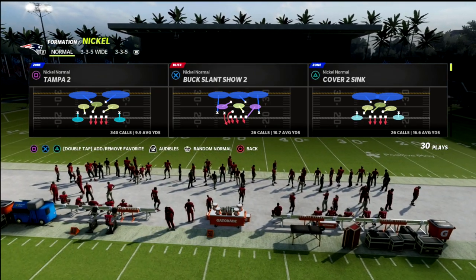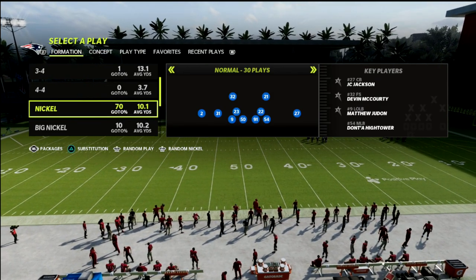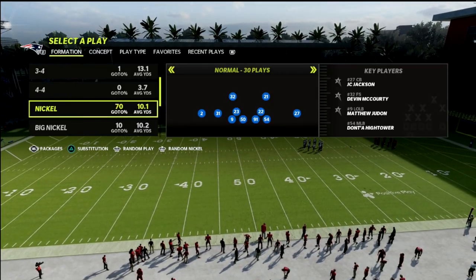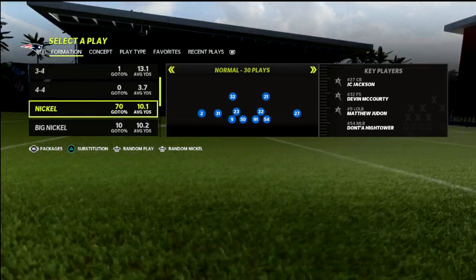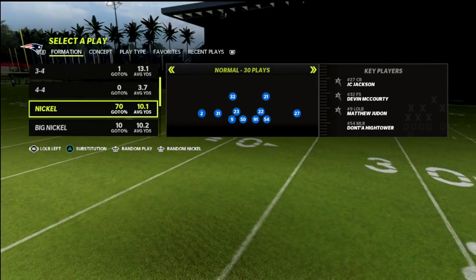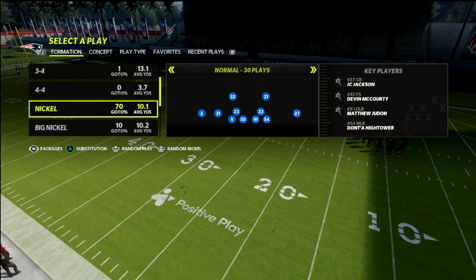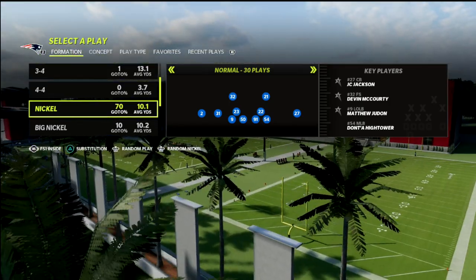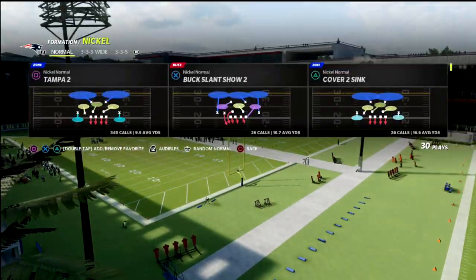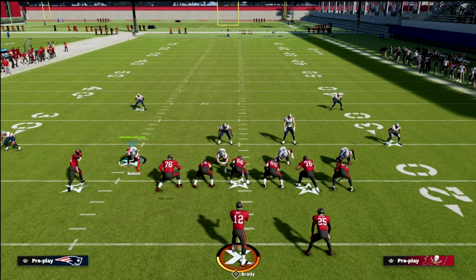What we're going to do with this defensive package is primarily just a base coverage call. I've gone ahead and subbed in whoever I wanted wherever I wanted them. What we want to do with packages is go to the safety nickelback package, or the big nickel package — specifically 'Free Safety One Inside.' That's the package we want, and then we want to grab Cover Two or Tampa Two.